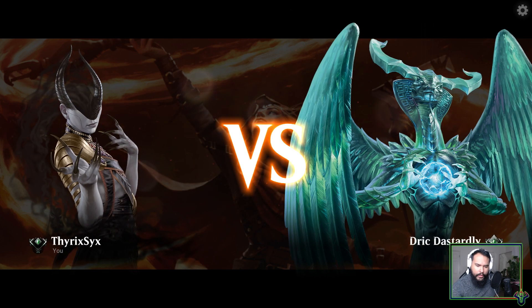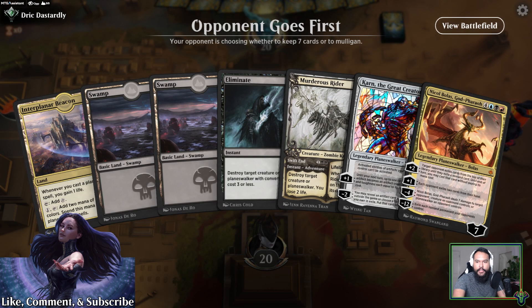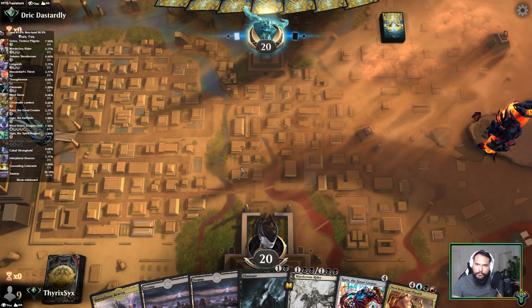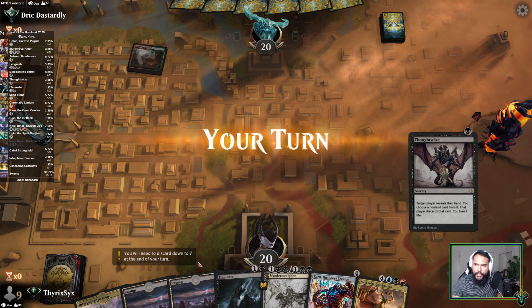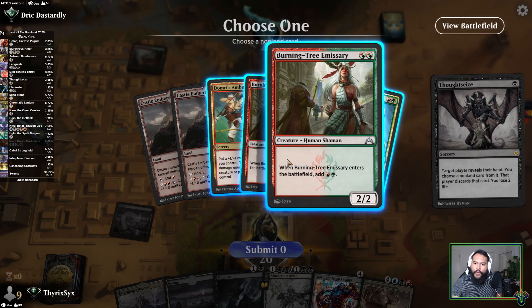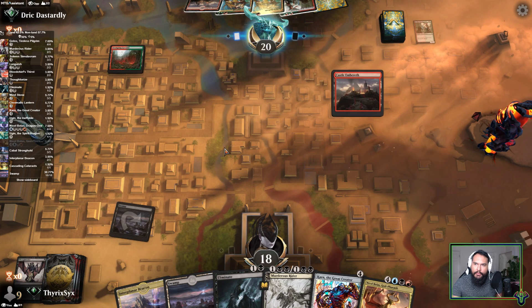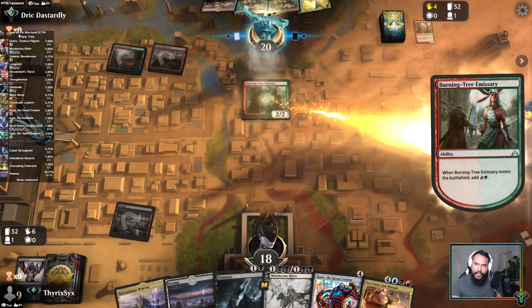On to the next one — dastardly, excuse me, hilarious name. We got some removal spells, we got planeswalkers — sure, see the result. Potentially combo... potentially okay. See what my opponent is working with. Let me go ahead and not let that happen, and now the point of the game is to just keep them off of any creature. Let's hope they didn't top deck a two-mana creature.